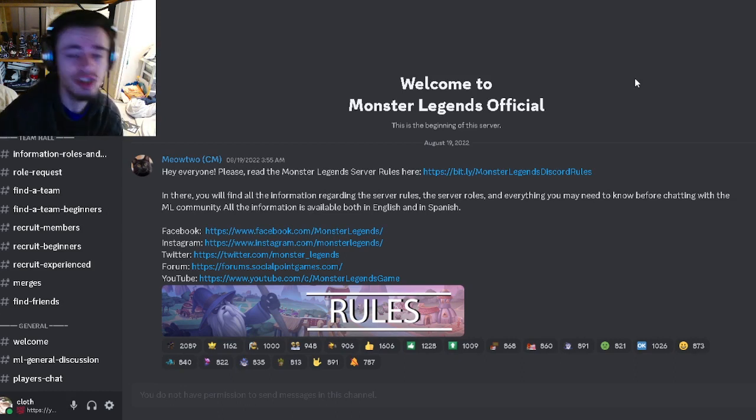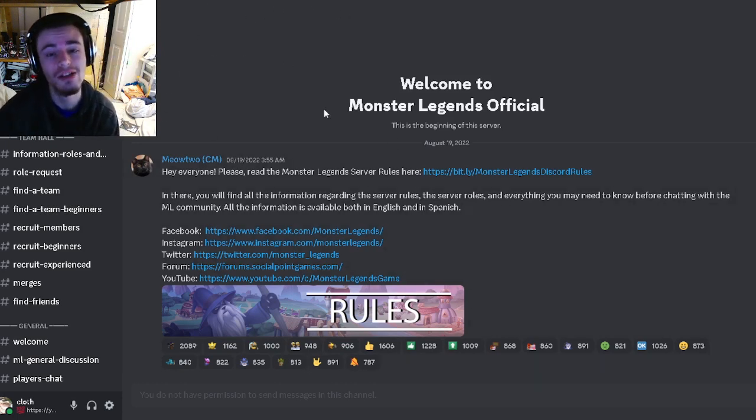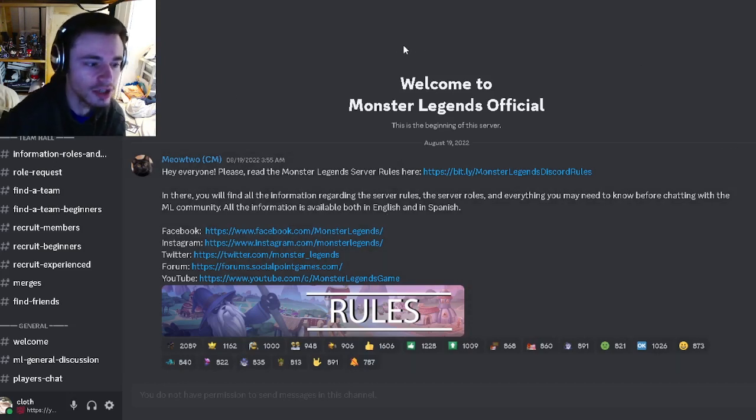The first thing you want to do in order to find a good team is go to the official Monster Legends Discord server. You can find this in-game through the chat — click on Global and then click Join, and you will be brought right here to the rules section.